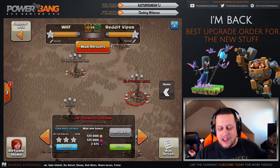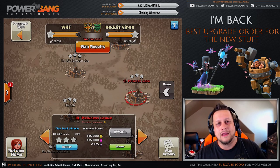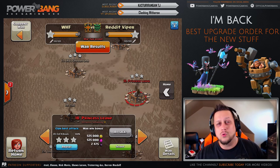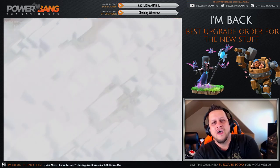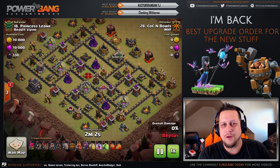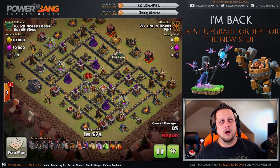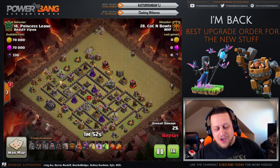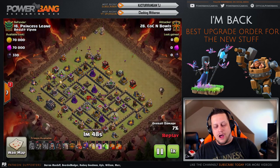Let's watch Princess Leone. Shout-outs to Princess Leone — I met her in real life over in Finland for the Reddit versus forum stream. Real cool girl. Now let's watch her base get wrecked. COCN Bowles taking the standard — this is WHF's favorite Town Hall 9 army right now, definitely super strong. Three Golems, 14 Hog Riders, 11 Wizards, and then bowlers out of the CC. Double jump — that's kind of what you're seeing here.